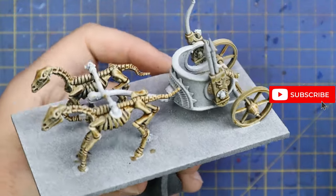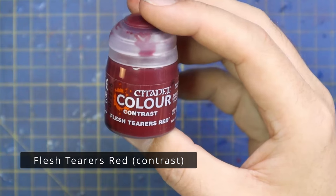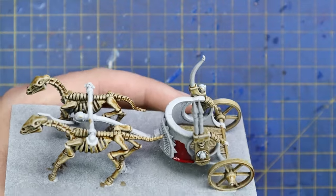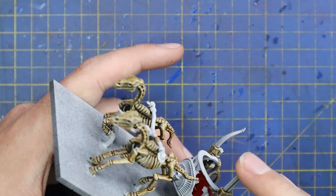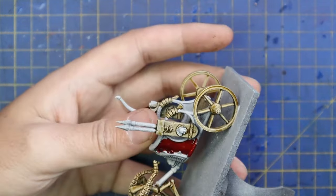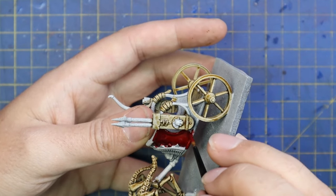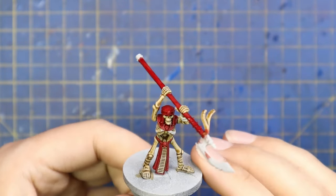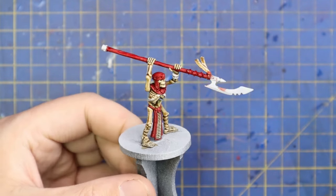I did some of the other parts in the same color just to help it blend in, and obviously we'll go over those with a few other colors later. Flesh Tears Red was then applied to quite a lot of the rest of the model — almost all of it. The inner painted part of the chariot is indeed red, at least on the box art, and that's the scheme I'm going for. You can change the color if you want a different scheme. The reason I did so much in red is that red makes an absolutely fantastic base coat for gold.